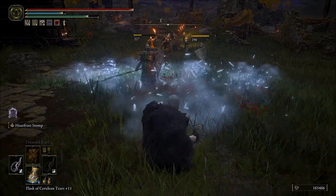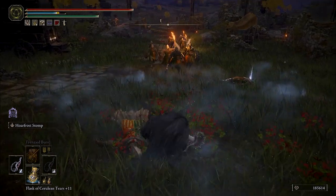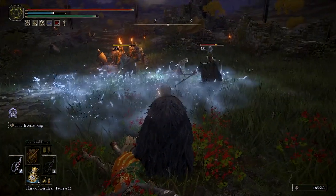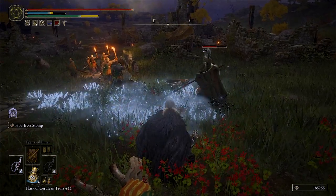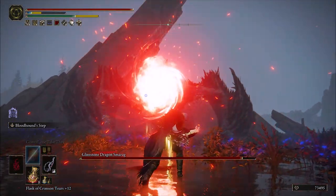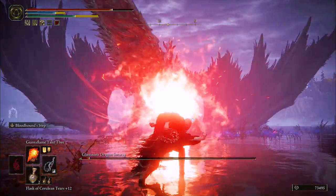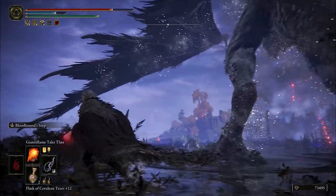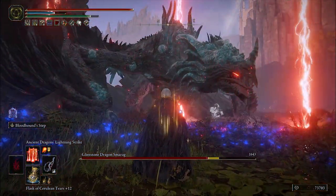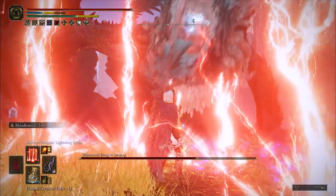At level 150, if you want to take some points out of dexterity and split them between faith and arcane equally at 30/30, you can achieve an impressive incantation scaling with the Dragon Communion Seal — the same type of scaling you would get if you shoved like 60 points into faith. Your options really open up and the damage is great, so you can use any of those boss-deleting incantations like Giant's Flame Take Thee, which pairs incredibly well with the 20% extra fire damage buff from Flame Grant Me Strength, or Ancient Dragon Lightning Strike, which hits bosses multiple times in one cast for ridiculous amounts of damage. And there are plenty of other options to mess around with for late game fun.